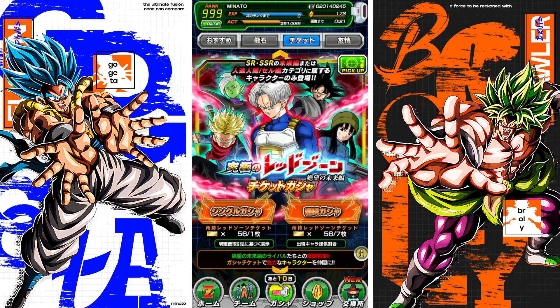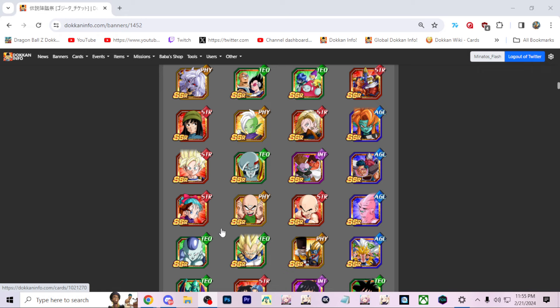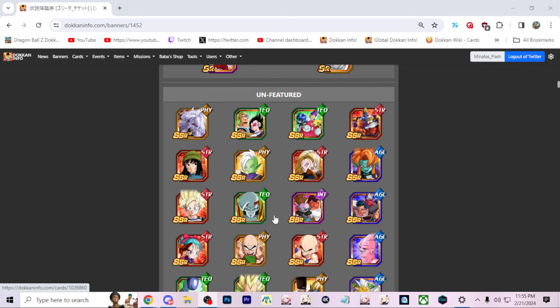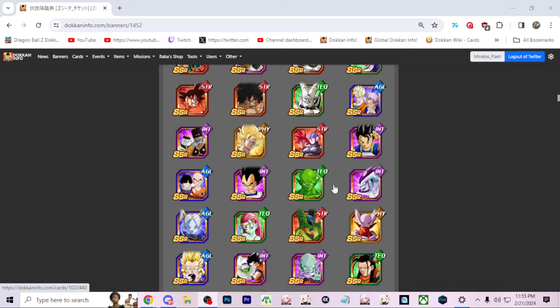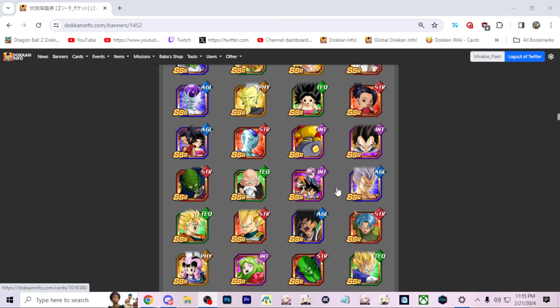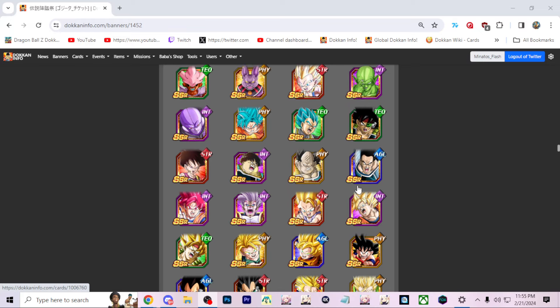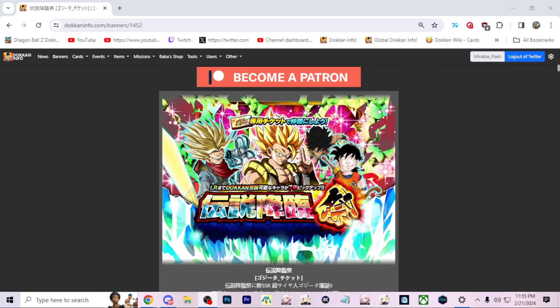You're able to get guaranteed SSRs — not guaranteed featured units — but you have a pretty good shot at getting at least one featured character across basically two rotations. You can also get good unfeatured characters, which is an advantage of banners like this. On LR banners you can get unfeatured LRs in that guaranteed SSR spot. Tech LR Broly is upcoming and the LR Androids are still really good. There are good unfeatured characters, which is a real advantage.